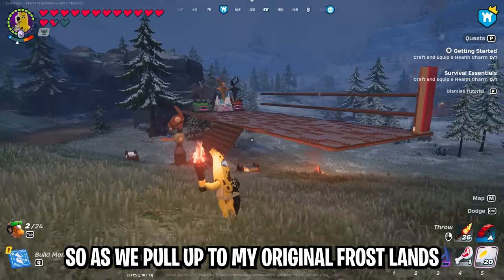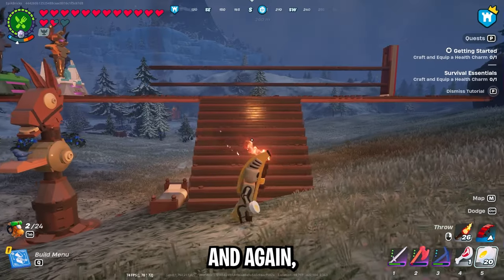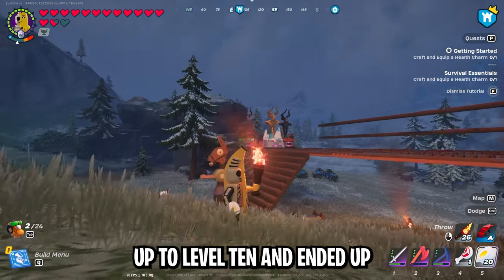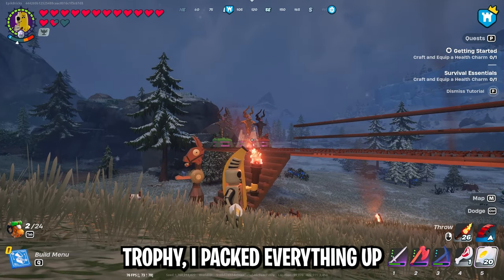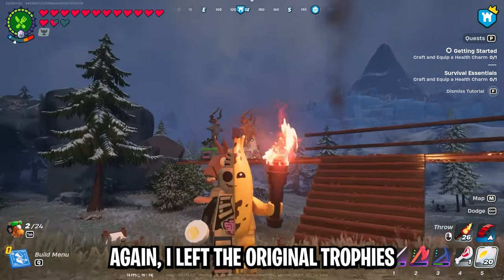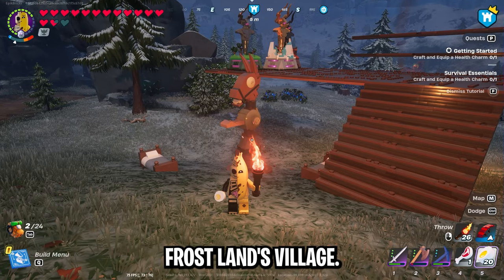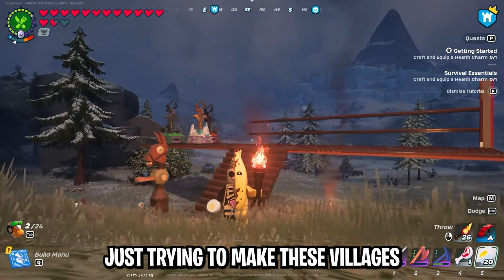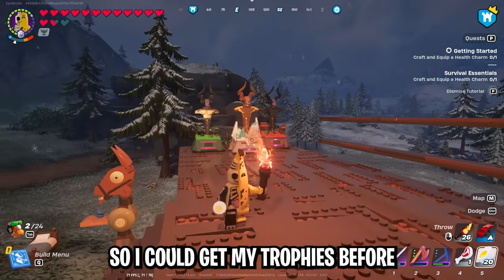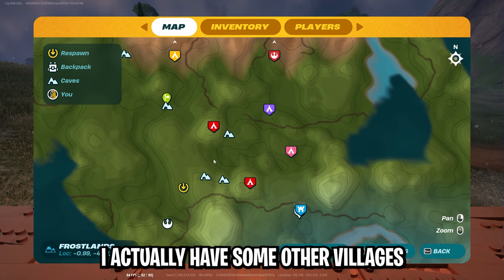As we pull up to my original frostlands village, you might notice it's a lot like my desert village in that there's not a lot here. The reason is that as soon as I leveled this village up to level 10 and got my frostlands trophy, I packed everything up to go build the Durrburger village. I left the original trophies and the village outpost because I will eventually make a detailed frostlands village. I was honestly just trying to make these villages as efficient as possible so I could get my trophies before building anything really fancy.